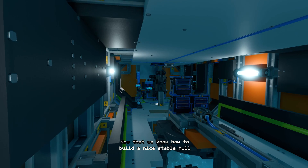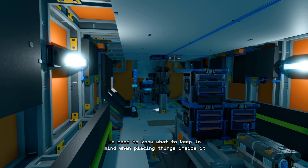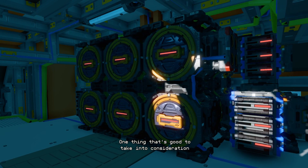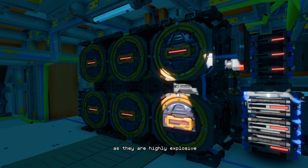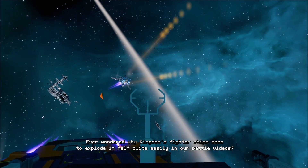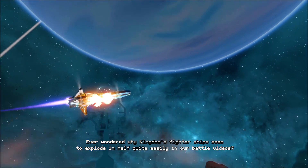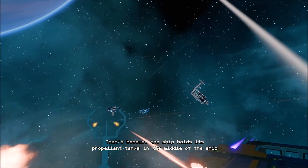Now that we know how to build a nice stable hull, we need to know what to keep in mind when placing things inside it. One thing that's good to take into consideration is the placement of the generator and the propellant tanks, as they are highly explosive. Ever wondered why Kingdom's fighter ships seem to explode in half quite easily in our battle videos? That's because the ship holds its propellant tanks in the middle of the ship.